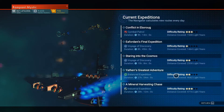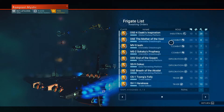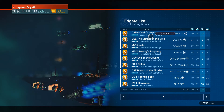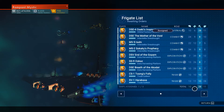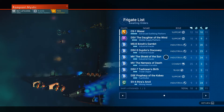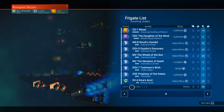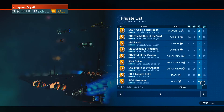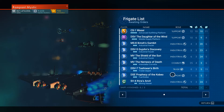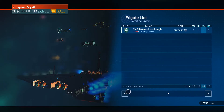I wanna send both of these out, and I think it should be the industrial one first. Let's send the S-Class out - actually, as many S-Class as I can. But I don't wanna send out all my industry ones - I do wanna keep at least one for the balance mission. I guess I can send out all my other ones and keep that one. That's 91.